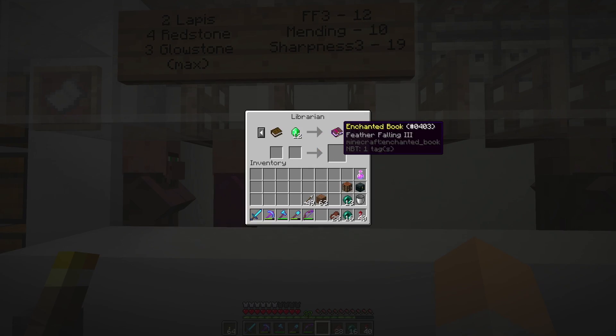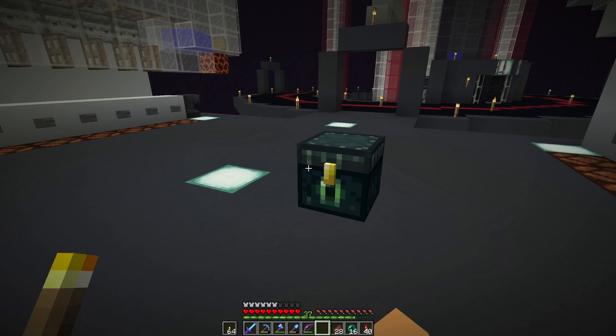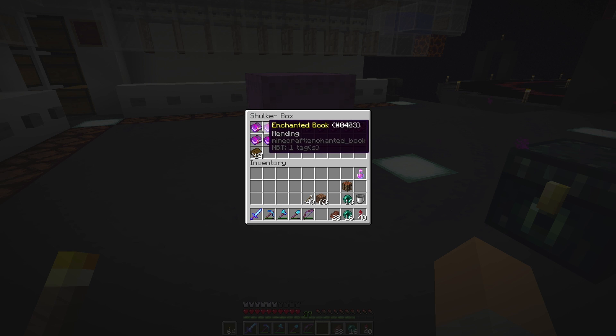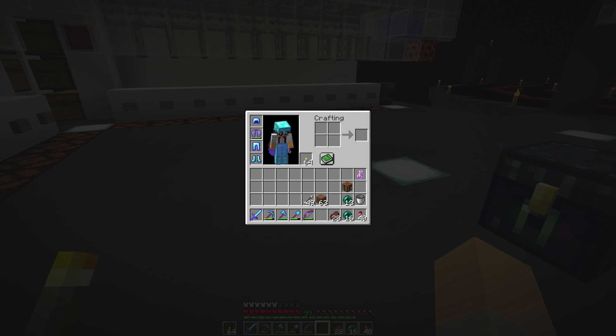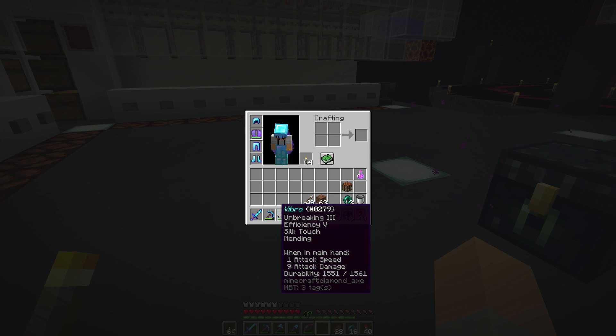Check this guy out. I've been doing some trading — feather falling 4, that's useful. And look — mending for 10 emeralds. So I've done a bit of trading and if I show you — mending, mending, mending — oh yeah, got all the mending books. So I've got mending on all my gear now, which is good stuff.